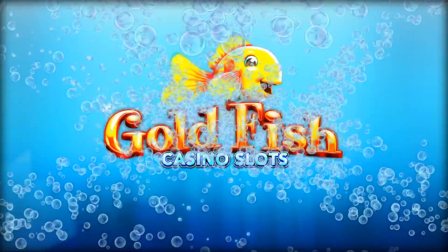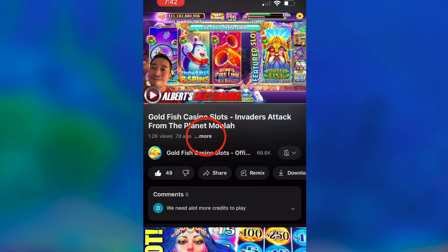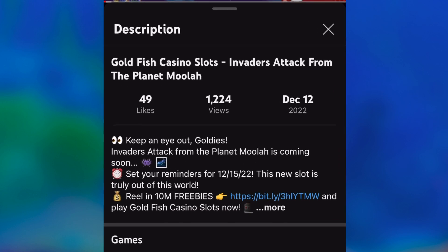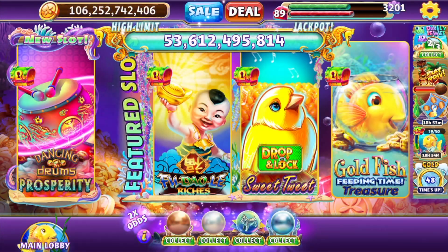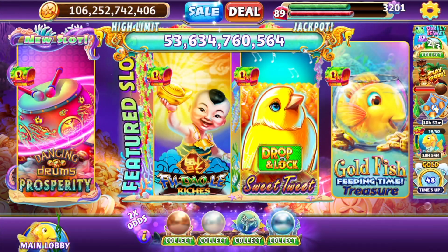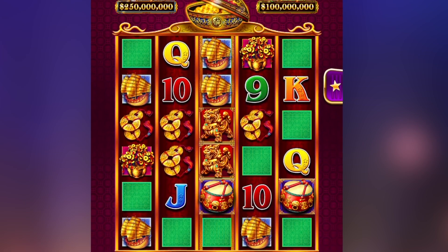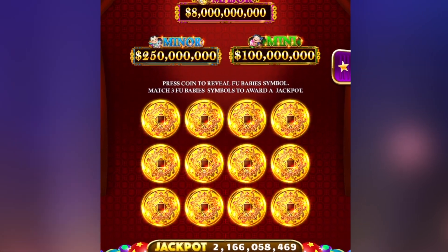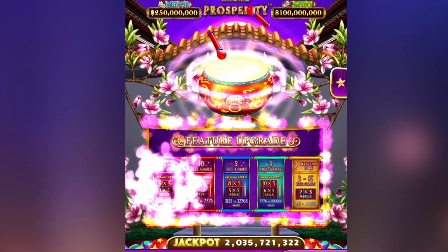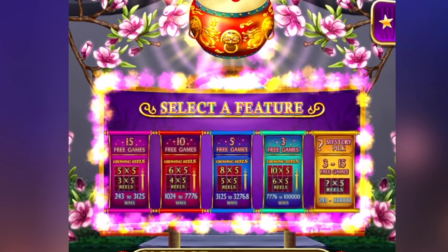Before we get into this game review, make sure to click on the free coins link in the video description. If you don't see that link, pop open the video description section to locate that coin reward link and click it before it expires. In this slot game review of Dancing Drums Prosperity, we'll look at the pay table first, check out some of the best line hit wins in the base game, look at the Foo Babies jackpot feature, and finally check out the free spins bonus where you can pick between five features, one of which includes a special mystery pick.